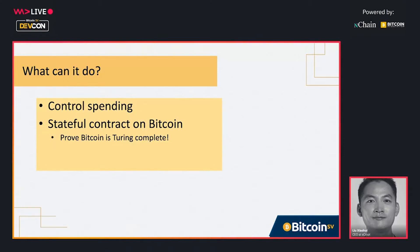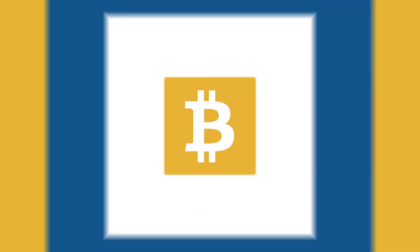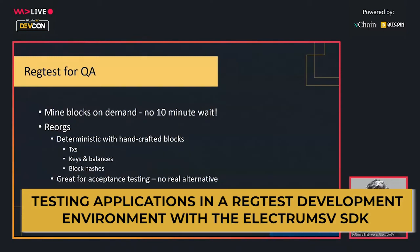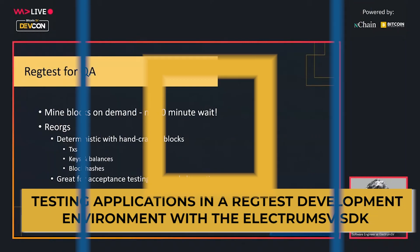Basically, you can maintain state within a Bitcoin smart contract. This is basically a private local Bitcoin network, and the difficulty adjustment algorithm is such that you can mine blocks on demand. That's the main advantage.